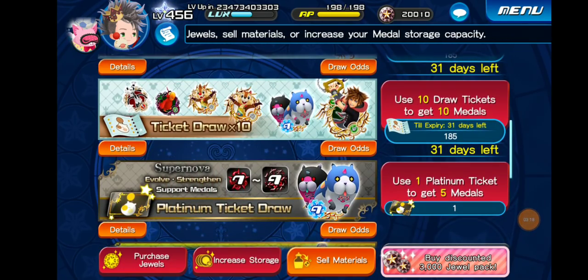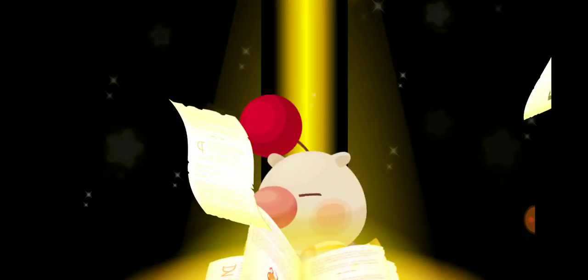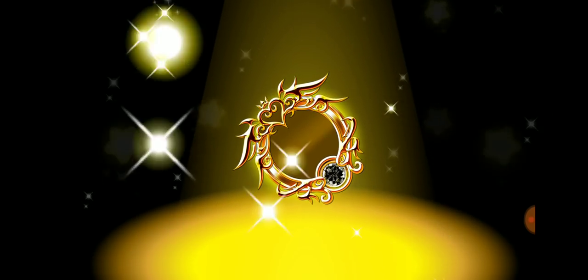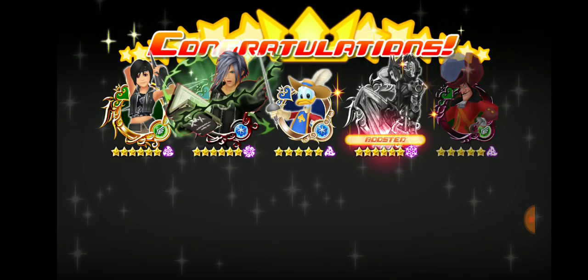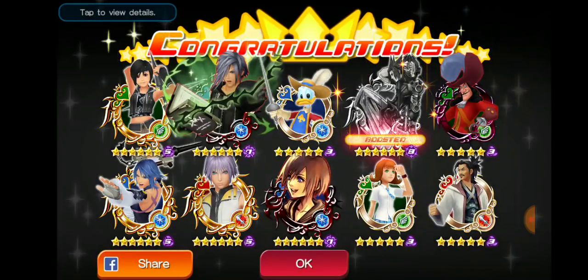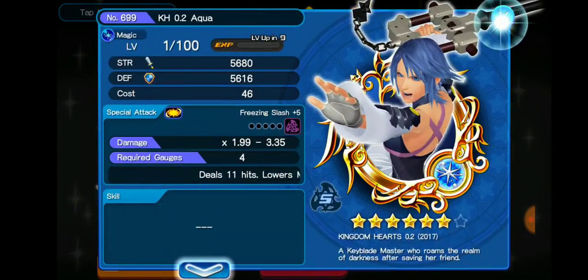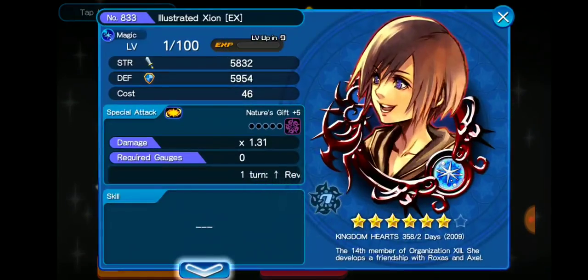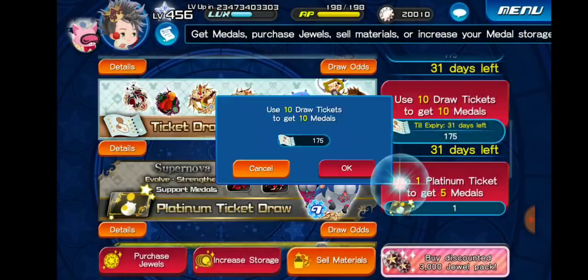We're back! Let's do our last three pulls and hope for some seven-star medals because we aren't looking too hot right now. That's another six-star medal. We got Prime Yuffie and the Zexion trait medal, a Stained Glass Terra, another 0.2 Aqua — I swear I've been getting so many of these recently — 0.2 Riku, and Illustrated Shion EX, all at six stars.